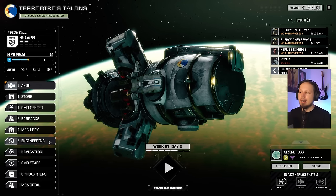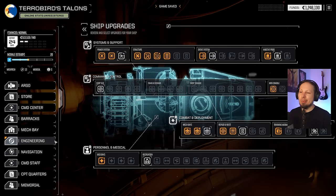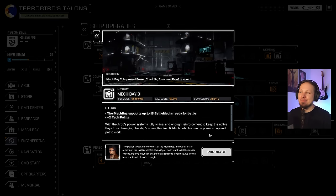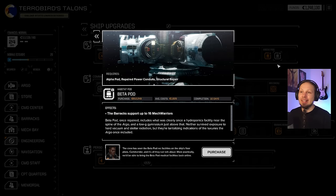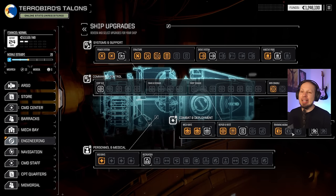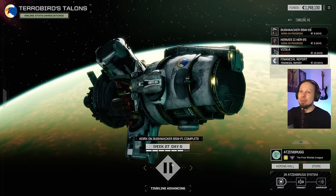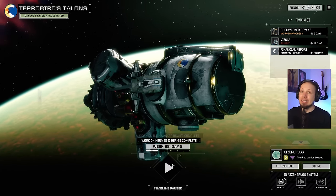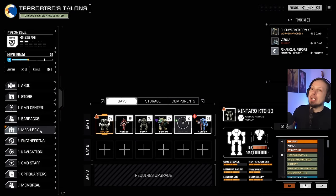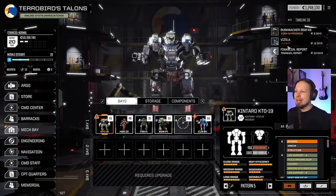Nothing is being built right now on our Argo, and we probably want to change that. Third mag bay is 1.3 million — we could almost afford it. Habitat parts and training modules are also pretty good, but I want the third mag bay so bad. We're going to wait for the Hermes to come online and then see what we can do.